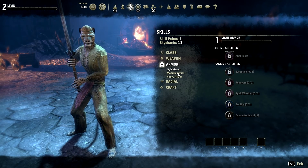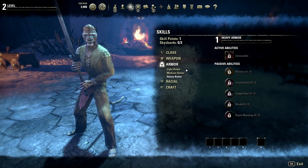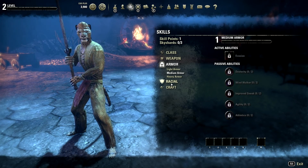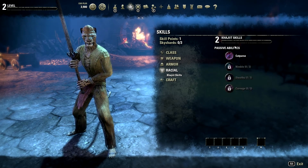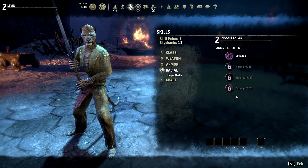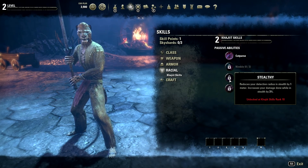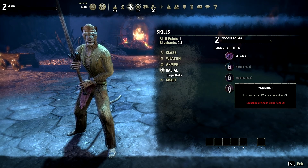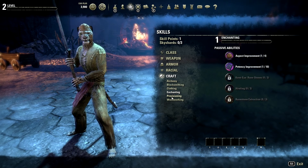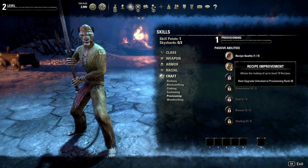Of course you also have your armor — light, medium, heavy. Each armor type has an active ability you can use that basically boosts your armor for a period of time. Each race has their own abilities too, like previous Elder Scrolls games. The Khajiit ones are based around stealth, and this one actually increases your crit rate. And since it's an MMO, you have to have crafting, so you have the crafting skills — you start at level one on all the crafting.